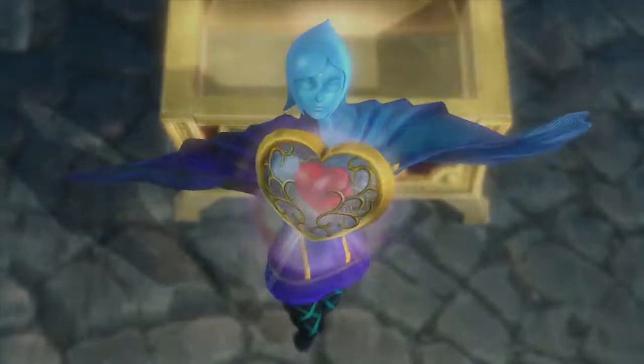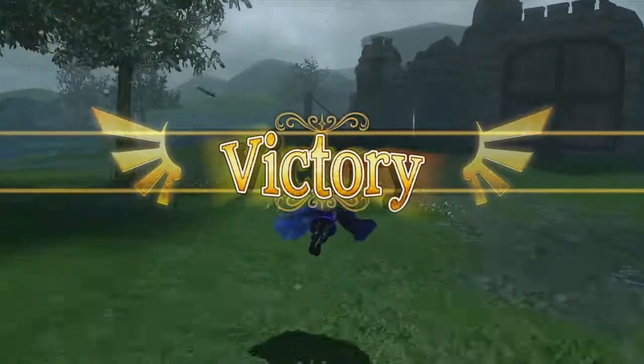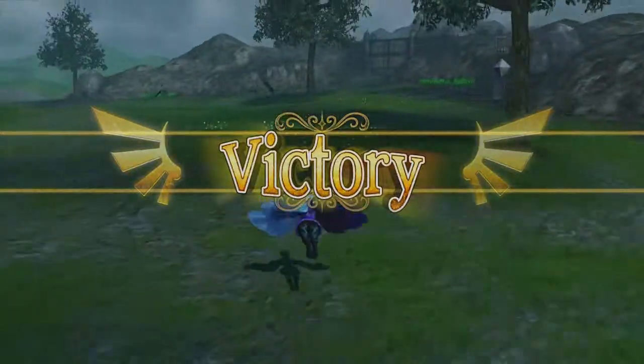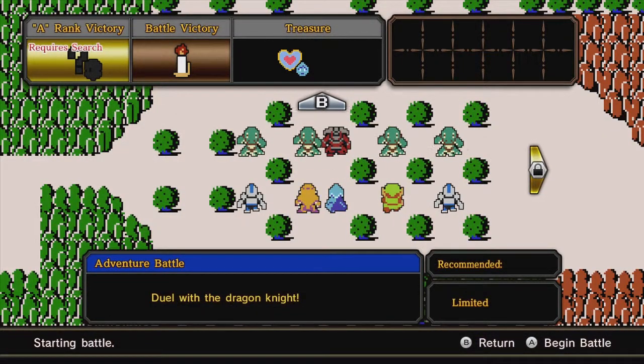We got an additional piece of heart for Fi because we got the A rank. If you're wondering whether you got an A rank without getting to the result screen, if there's a reward for getting an A rank, the treasure chest will appear before the victory screen. Another important thing to note for Adventure Mode maps is some of them will require searches for certain rewards — like you need to do a search to get Sheik's A rank item.